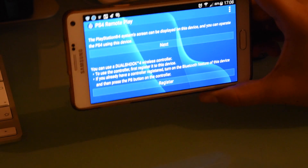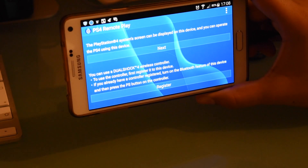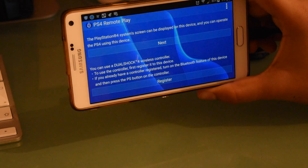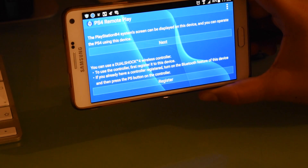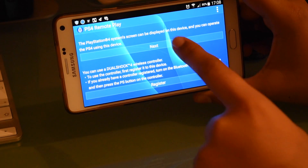Let me just focus the camera a little bit more. There, that's a little bit better. So you would want to, preferably, click on the register button, but it normally doesn't work. So you turn on the Wi-Fi and you click on the next button, and the PS4 has to be on.